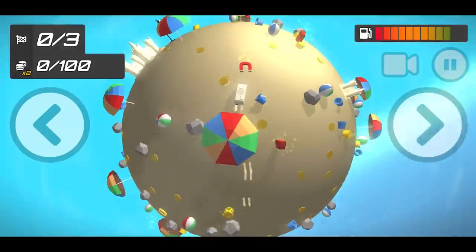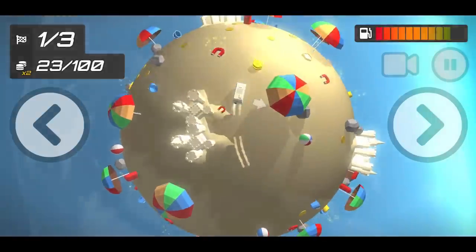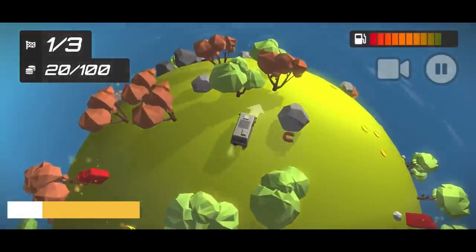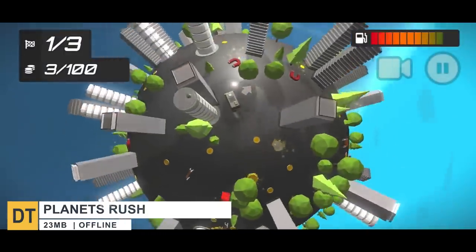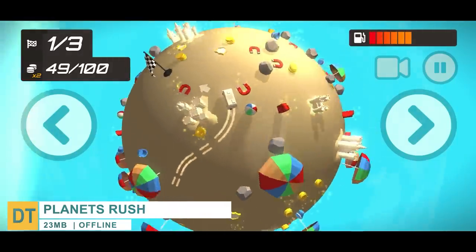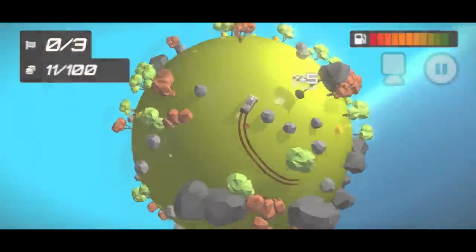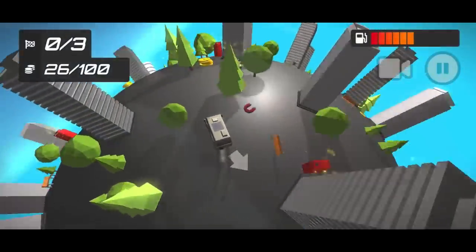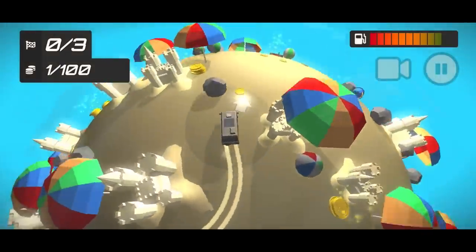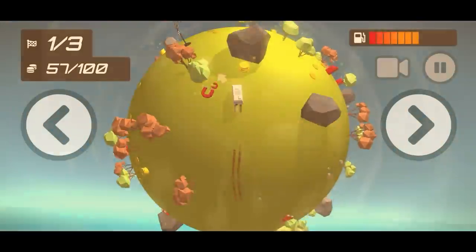Number 9: Planet's Rush. This is an arcade game with cute poly-style graphics. In the game, you control a car from a top-down perspective, and your goal is to reach all three checkpoints located on the planet. In the meantime, you have to collect coins while avoiding obstacles and also keeping an eye on the fuel bar before you run out. Planet Rush features 27 levels and 3 maps to explore. All in all, it's a decent game with good controls and good mechanics.